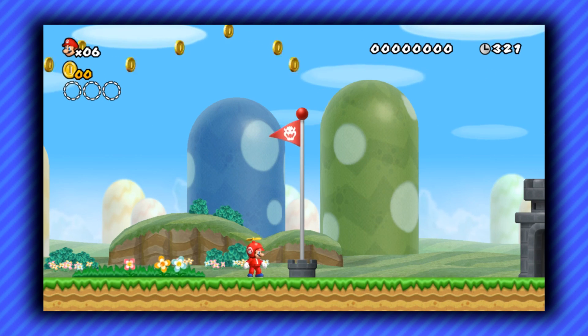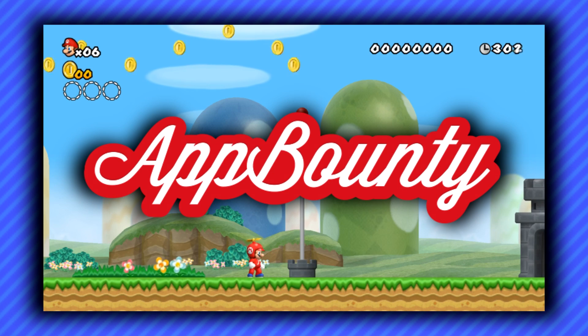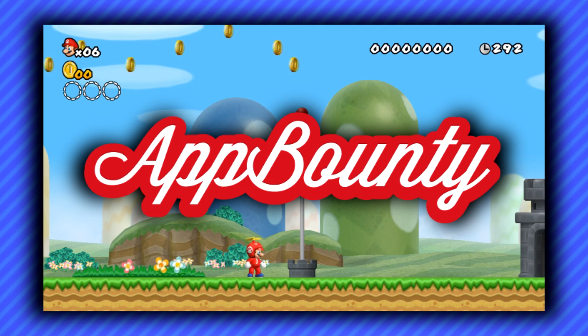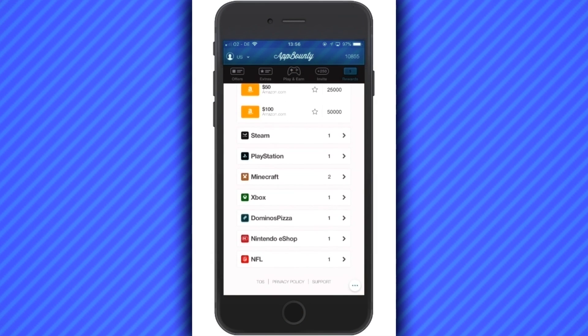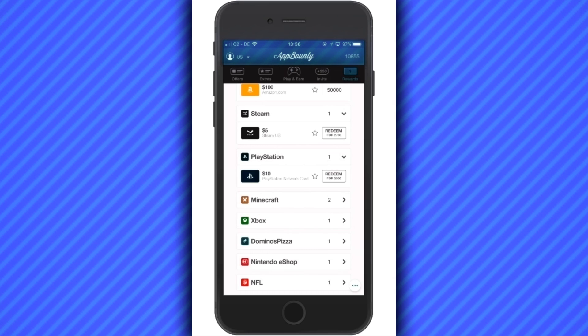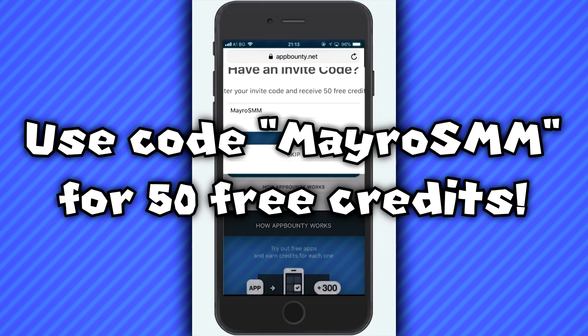With all the waiting that the Low Score Challenge brings, I was in desperate need to find something to do. It turns out that App Bounty not only brings you a wide selection of apps to try, but it also gives you free gift cards for doing so. If you're looking to save up for the latest Nintendo games, you can grab yourself some free Nintendo eShop cards using the App Bounty link in my description. If you use code MIROSMM, you even get free credits to get a head start towards your first gift card.